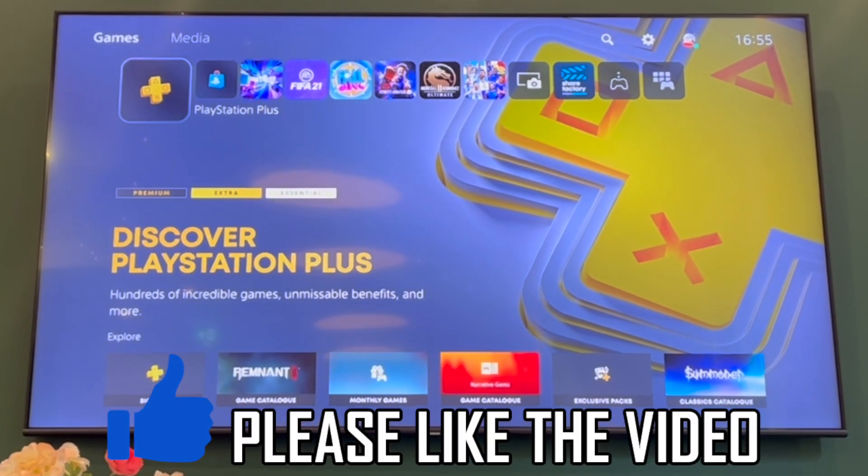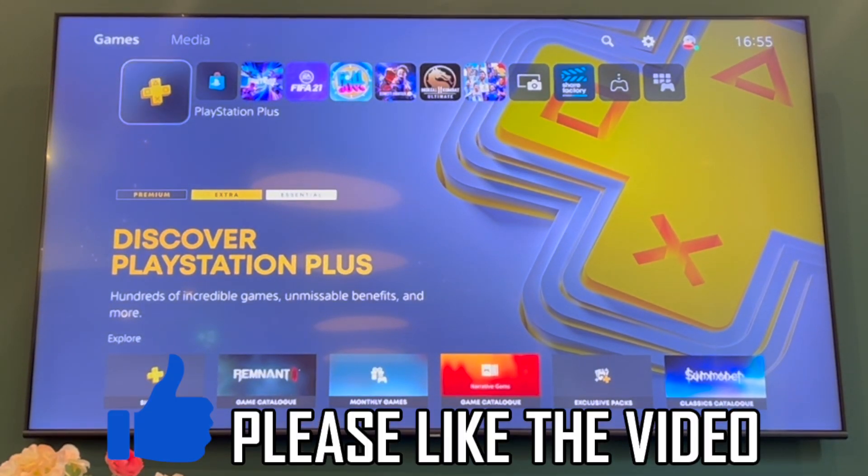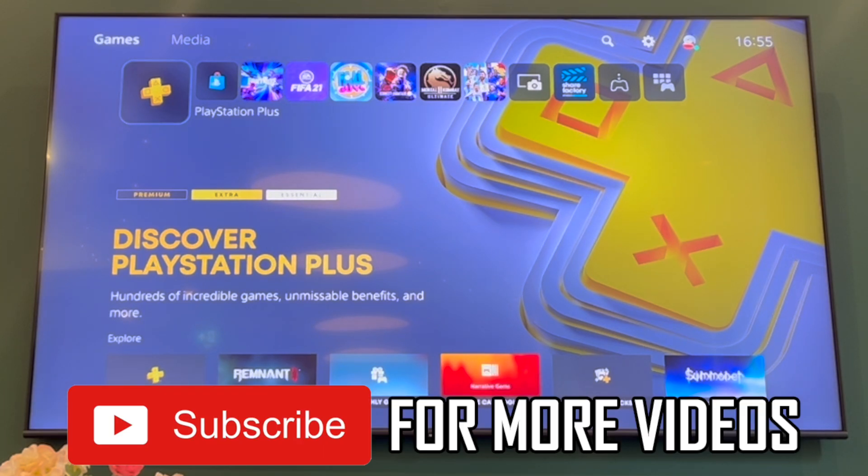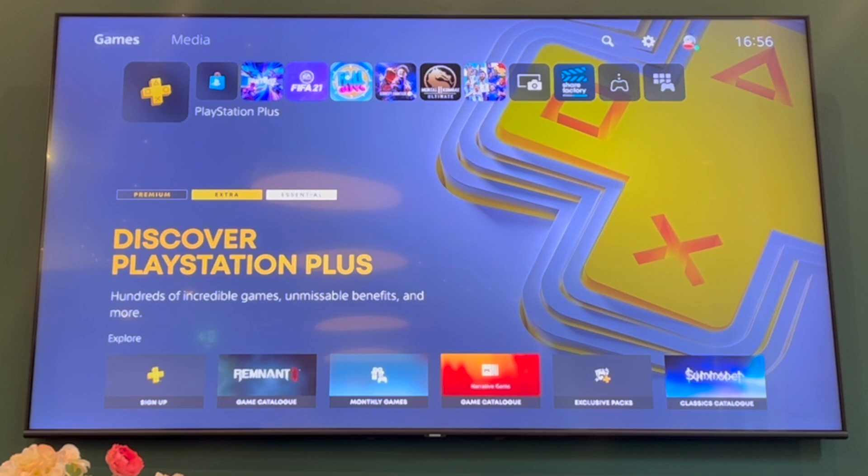How to change PS5 password. First of all, we're going to start on the home screen of your PlayStation 5 console. Then you want to press up on the d-pad or the left stick to get to the top games and media part. Then you're going to want to scroll to the right until you get to Settings.